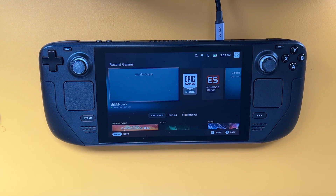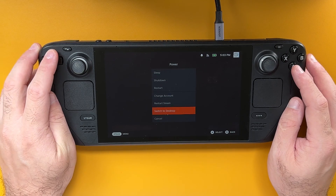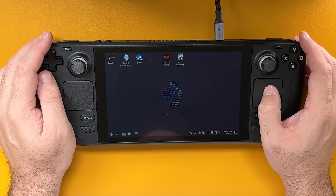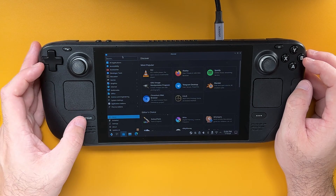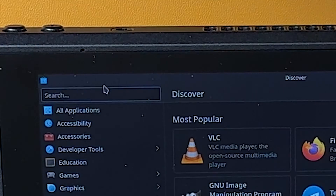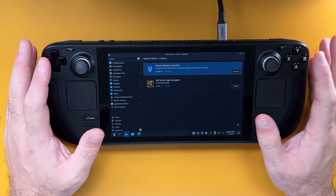To do this we need to first download Heroic Launcher. In order to do that we need to go into gaming mode, so on your Steam Deck press the Steam key, go down to power, and then click on switch to desktop. Now that we're in desktop mode we're going to click on the Discover app. Once in here we're going to go into the search bar, open the keyboard on the Steam Deck using the Steam key and the X key at the same time, then type in Heroic and press enter. Go ahead and tap on install and let it do its thing.